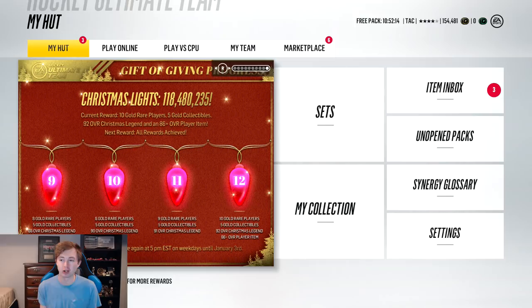As you can see, the current reward is 10 gold rare players, 5 gold collectibles, a 92 overall Christmas legend card, plus an 86-plus player. Also guys, if you're wondering whether or not you'll qualify for the Christmas light rewards, you most likely will. All you had to do was simply sign into HUT during the month of December, and as you can see below that — next reward — all rewards achieved. So it's guaranteed we're getting 5 gold collectibles.